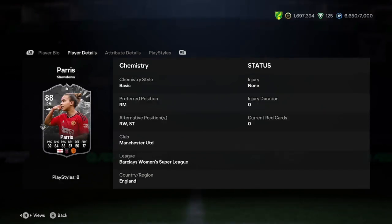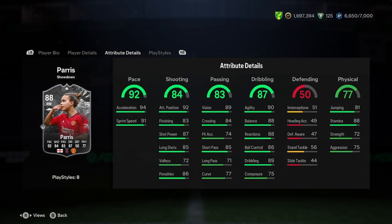In terms of linking her, it's going to be pretty easy with those chemistry links. We have really good pace there, which is really nice. Good shooting — nothing special, but it's still nice for a winger. I wouldn't say that is striker material though, so rule off that striker position now.